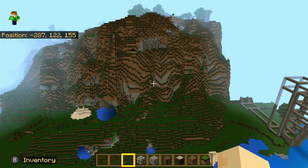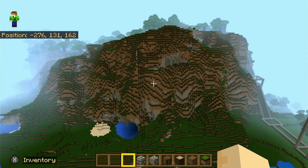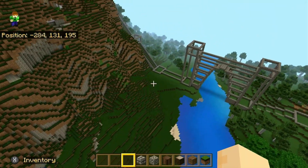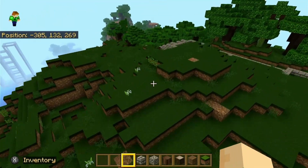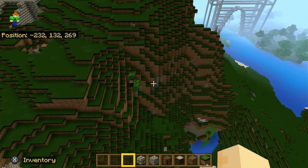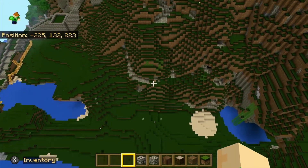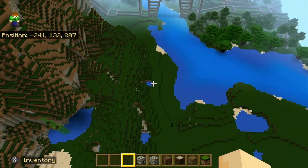There's another thing I've been working on - this big hill here. It used to be covered with trees, this whole area. So I cleared this whole area out which took quite a bit of work. Now we can actually sort of see what the land looks like.